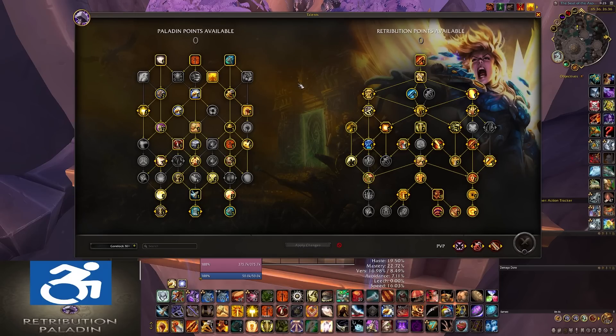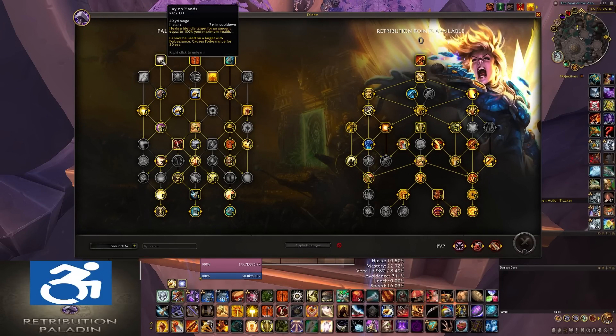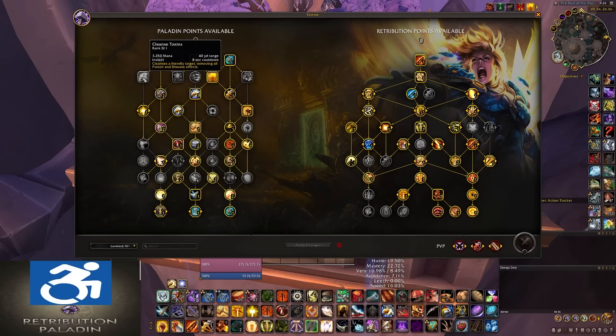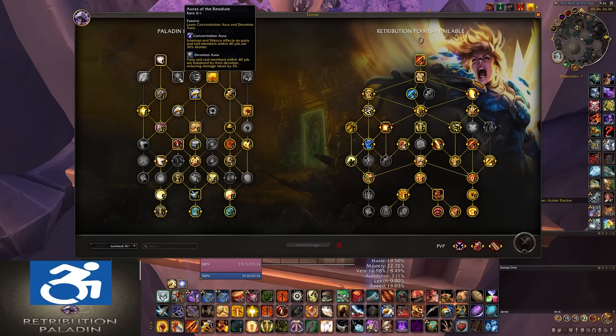Let's start on the Paladin side. Starting at the very top left, you have your iconic healing ability, Lay on Hands. This is, by default, a 10-minute cooldown, and this is an ability you will take always — it is the strongest single heal in the game. On the second row, you have Cleanse Toxins, which you'll take situationally; it allows you to remove poison and disease effects. Next to that, you have Devo and Concentration Aura — mostly you'll be using Devo Aura if you take this talent.